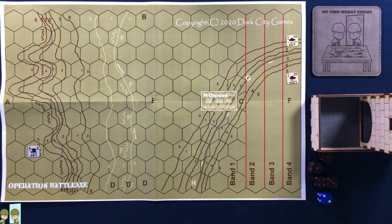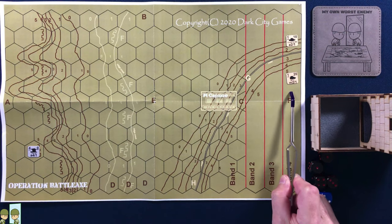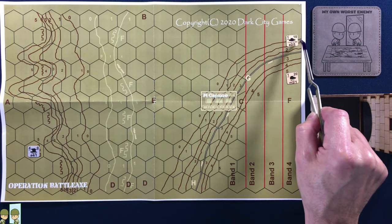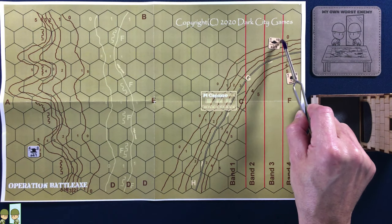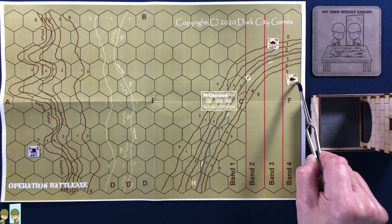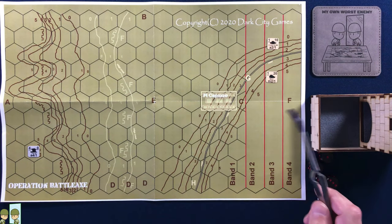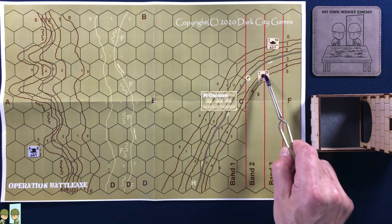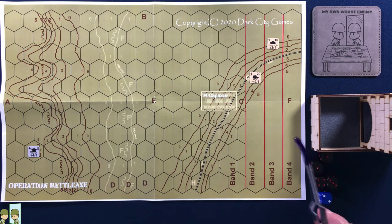Now we go to the British player's turn. The way movement works in a range band: it costs 10 movement points to move from one range band to the next. Starting at the top, this cruiser tank can only move into range band three because it only has a movement factor of 10. This remaining light tank has a movement factor of 20, so it can move into range band three — that's 10 movement points — and continue on into range band two. That's 20 movement points, and he has to stop there.